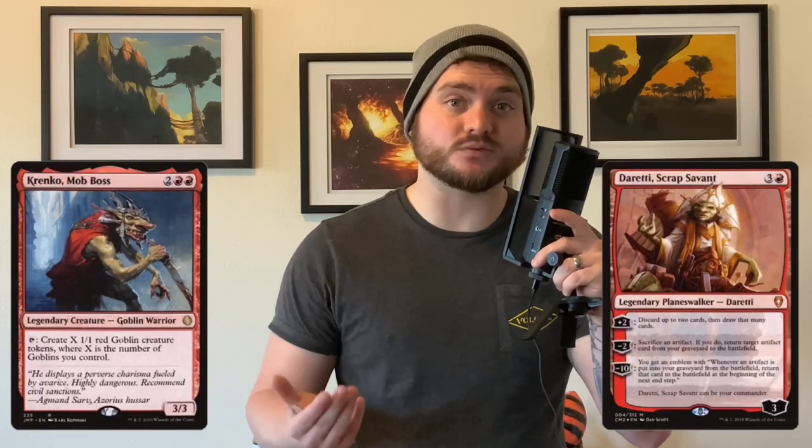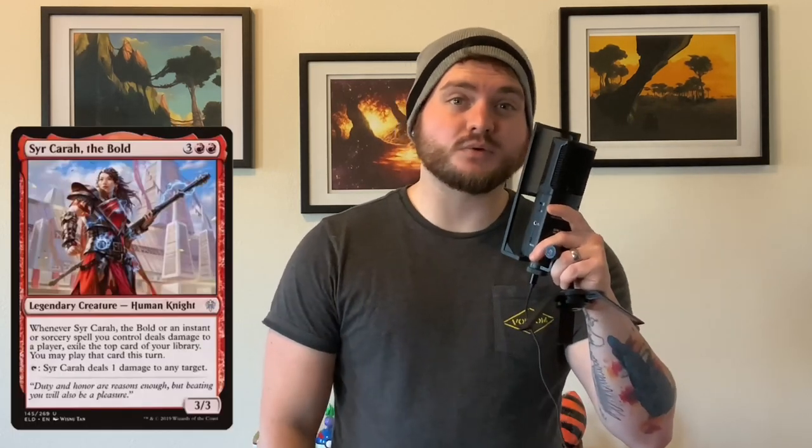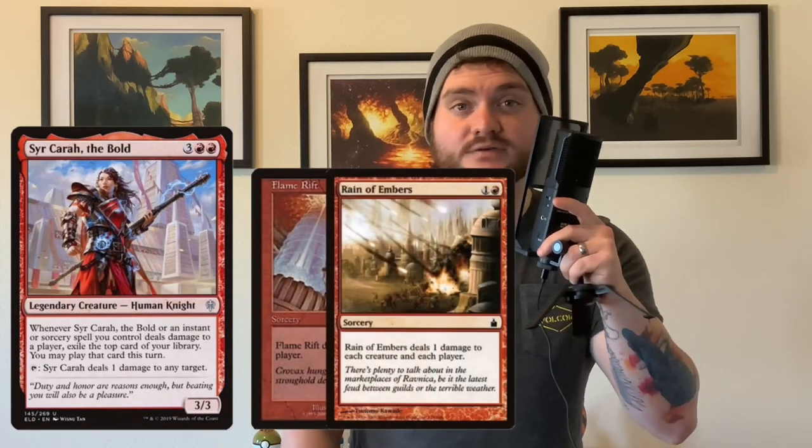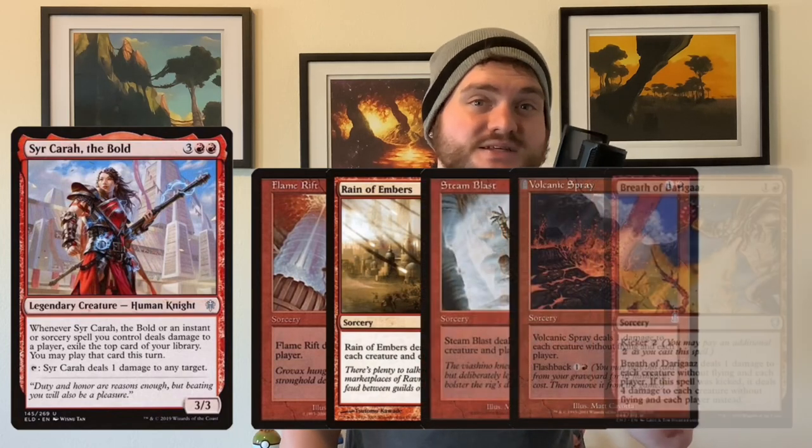I'm your friendly neighborhood host Lex. Today I'm going to be showcasing my $60 take on a Sarkara the Bold budget deck. Mono Red has plenty of commanders that make goblin tokens or play around with artifacts, but Sarkara the Bold is different — she's entirely mechanically unique. Turning burn spells like Flame Rift or Rain of Embers into effects that essentially draw you 4 cards is extremely powerful.